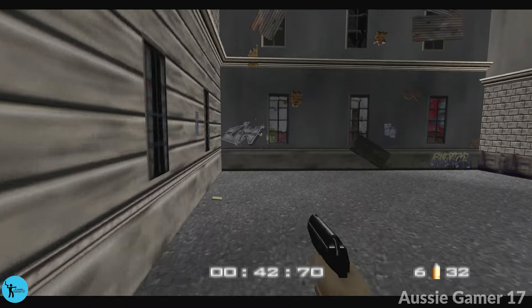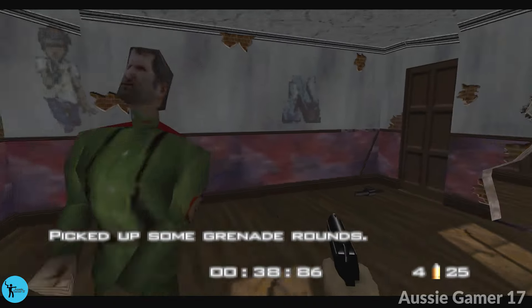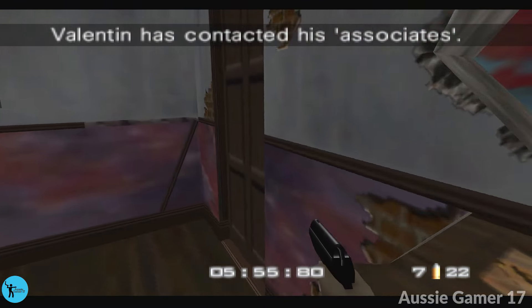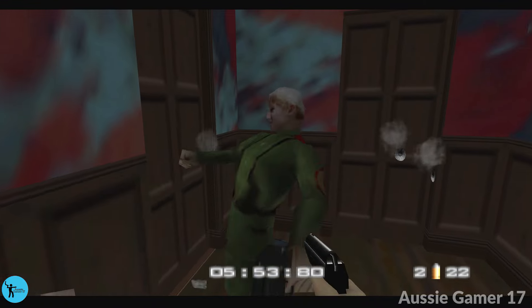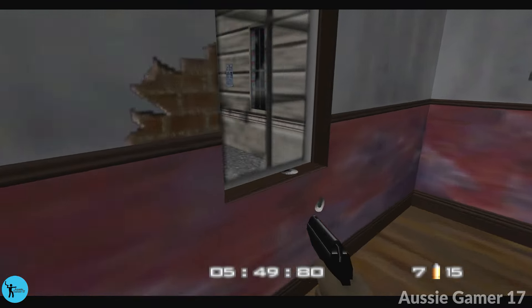We want to go get body armor — that is the next important step. You go through this window and grab this body armor. Very important step here. And then back out the way we came.